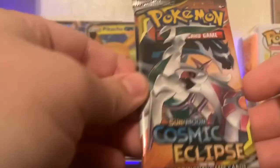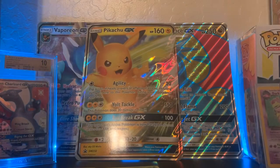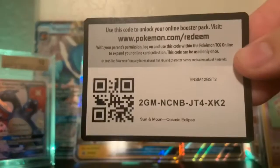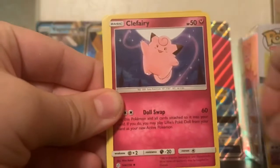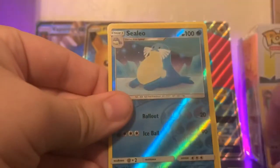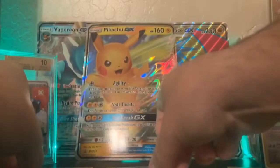Next one is going to have Arceus, Palkia, and Dialga on the cover. We have a Fighting Energy, Corsola, Roller Skater, Clefairy, Flabébé, Tangela, Duskull, Timeful, Piplup, Xelio, a Reverse Holo, and a Marshadow non-holo.